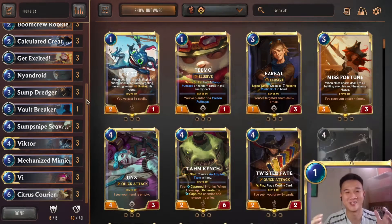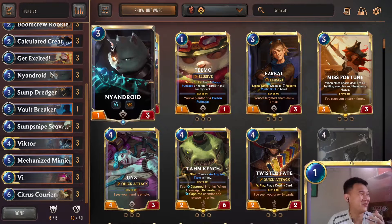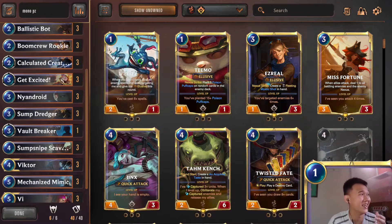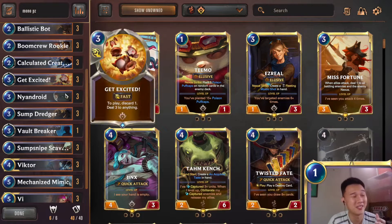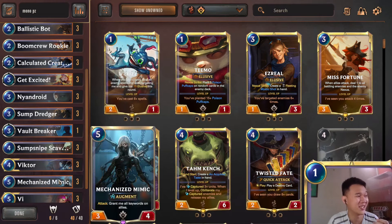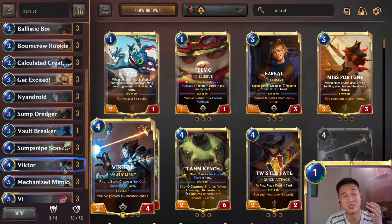Hi, how's it going my fellow net deckers. Today I'll be playing a Viktor Vi deck - double V, hopefully double the victory. With the introduction of the new augment cards, mono P&Z decks are somewhat viable now. The way this deck works is you have Neandroid and Mechanized Mimic that can copy Neandroid's elusive ability, and you cast a lot of your one-mana spell cards from Viktor like Hex Core Upgrade and Ignition from Ballistic Bot. When you cast these one-mana spell cards, you can buff your Neandroid and Mechanized Mimic because of their augment ability, increasing their attack damage so you can deal a huge amount of elusive damage.